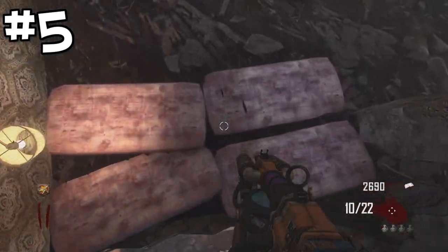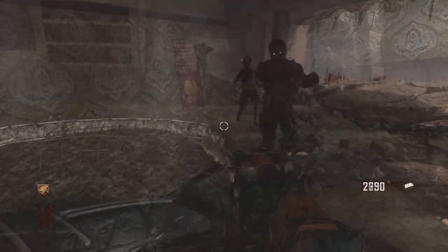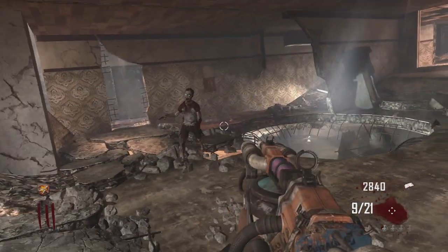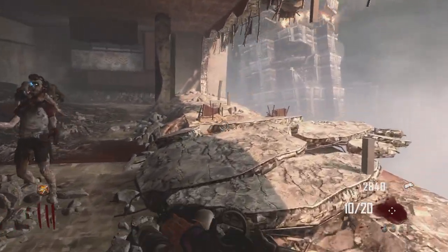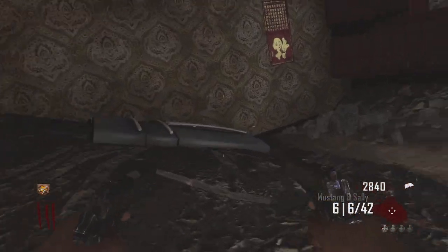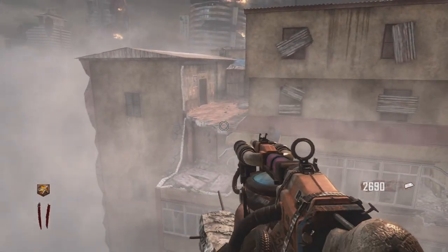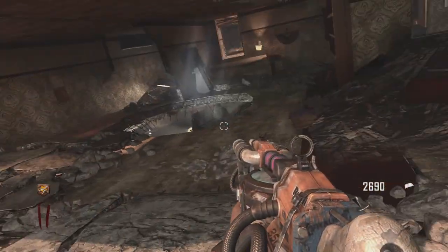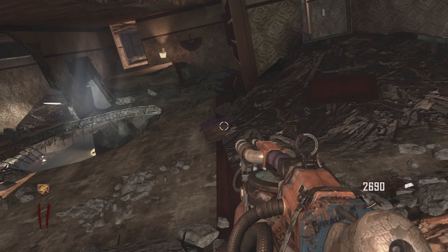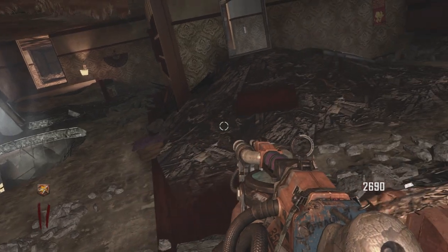Coming in at the number 5 spot, we've got This Room on Die Rise. I don't know if this room actually has a name, but it's the room in this building — you guys know where it's at. The thing I like about this room is it's open enough, but not too open. It complements the Sliquifier very well because you can train zombies pretty tightly together, but still have a lot of room. You can shoot one Sliquifier shot into them down at the bottom of the stairs and they're all gone. You can also use the Trampoline and shoot across the building. No wall buys here, but it's just perfect for training, and it's one of the only places to train on Die Rise.